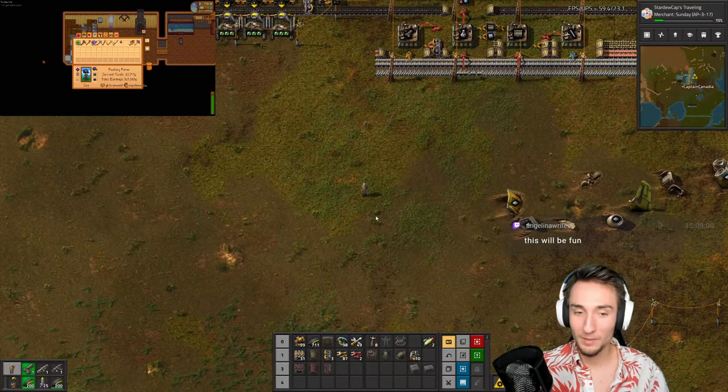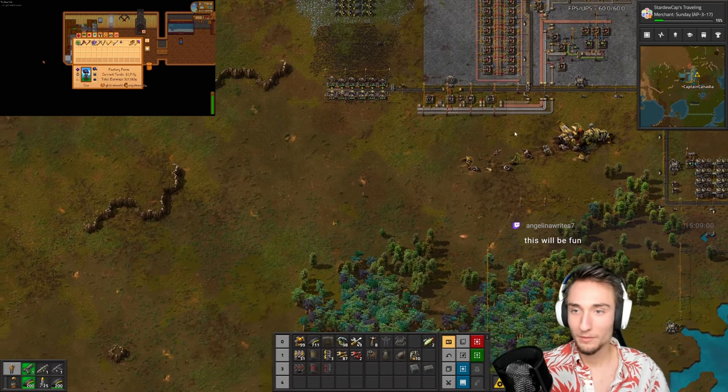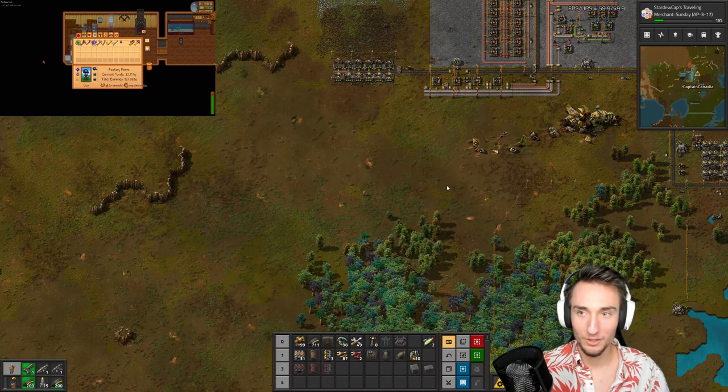Welcome back to part four of the Stardew Factorio Multi-World. If you missed the start of this series, I'll leave a link in the description. I might start in Factorio today because there's a lot to do here in terms of getting green science. I think I can get green science going now if I remember correctly.